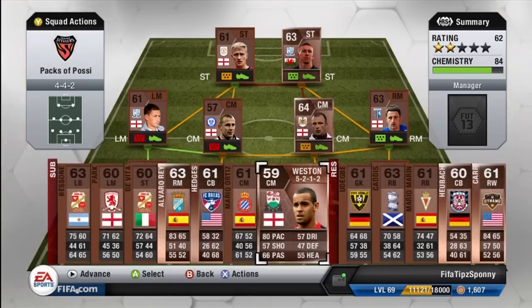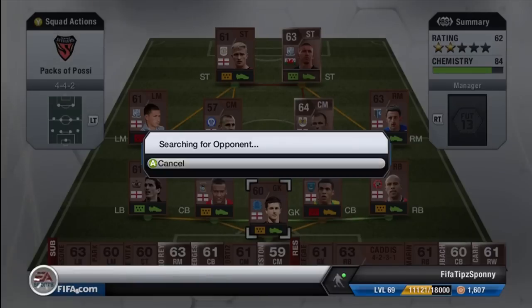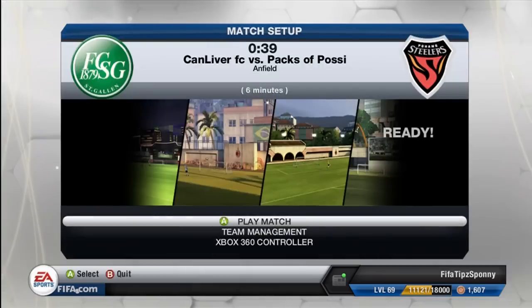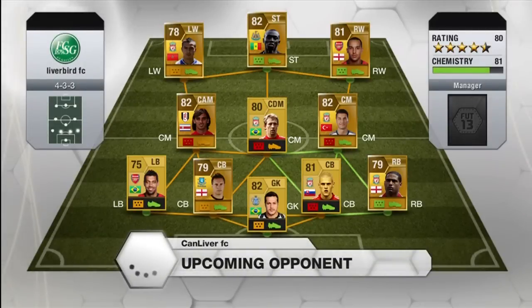I know a couple of them might go for a little bit of coins. I know Weston — he could probably sell for maybe like 1,500 coins or maybe a little bit more. But I'm not too sure if I want to sell him yet because he is actually a pretty decent player.